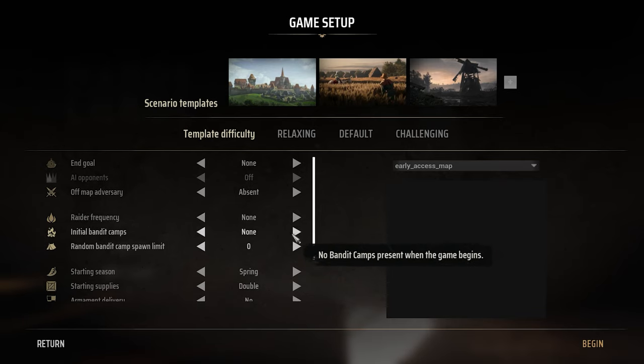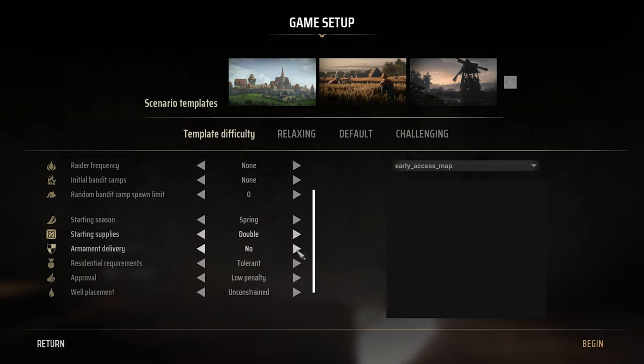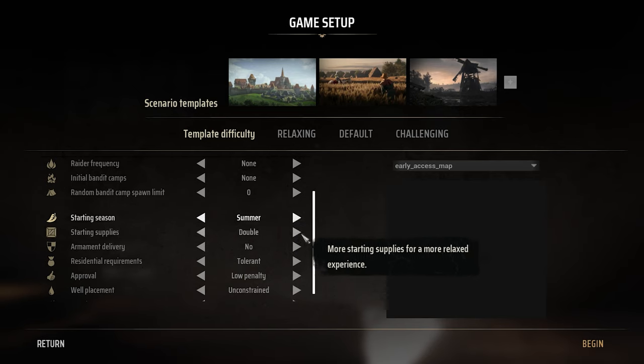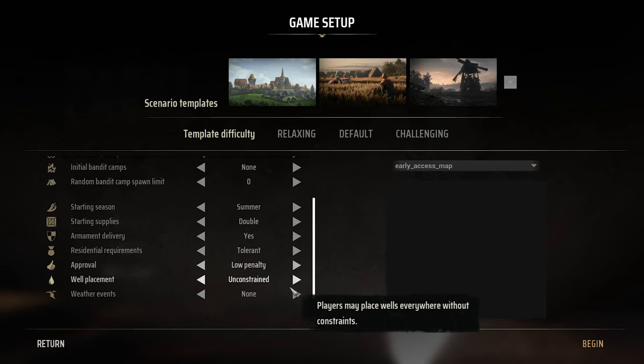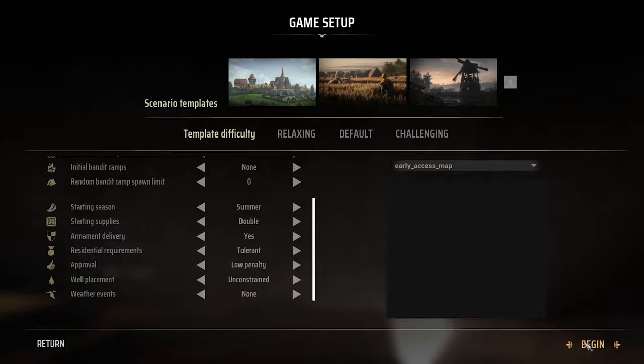Raider — no. Bandit camps — no. Starting season, I'll do summer. Double. Yes. Unconstrained. And begin.